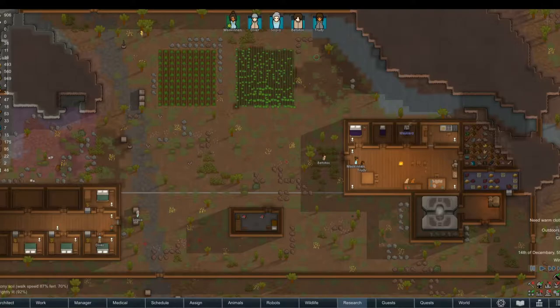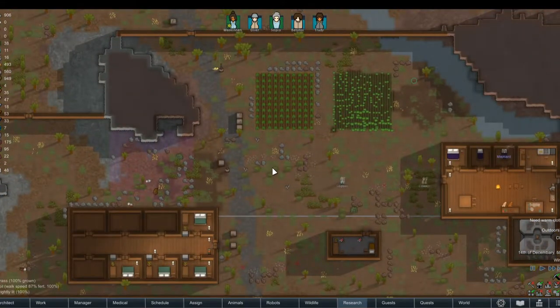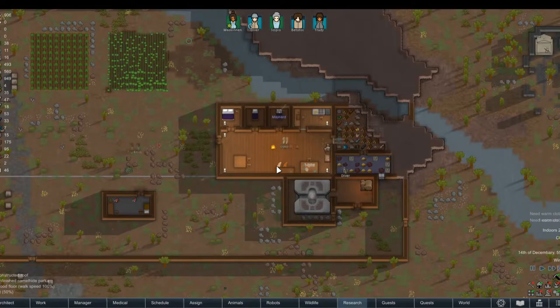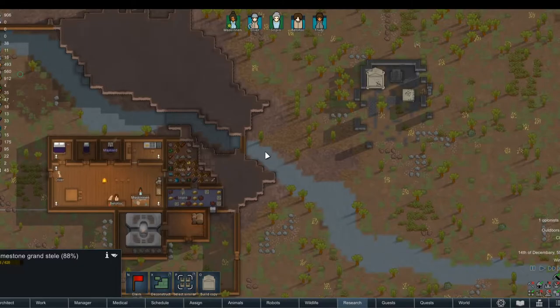It is a peaceful day today, and it has been for a while. The colony of Alturas is enjoying an unprecedented amount of peace and quiet — after a period of stress and horror where the colonists have been fighting for their lives on a daily basis. So for now, we are really enjoying just being able to relax.